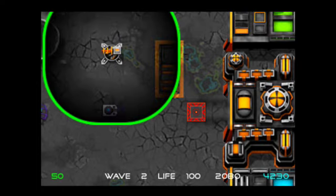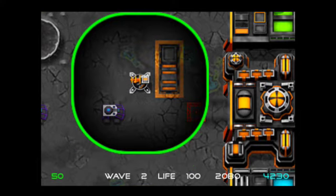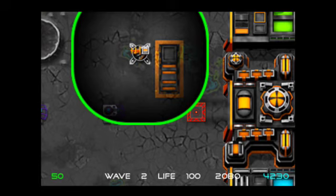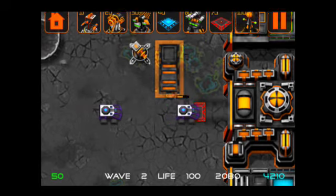You'll also notice as I drag around, you can see the graphics surrounding the tower, which gives me a representation of the range of that tower. So if I place this tower here, I can see that the vehicle below it is in range and I can start to shoot it.